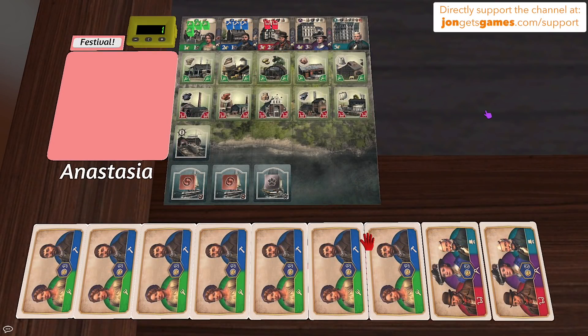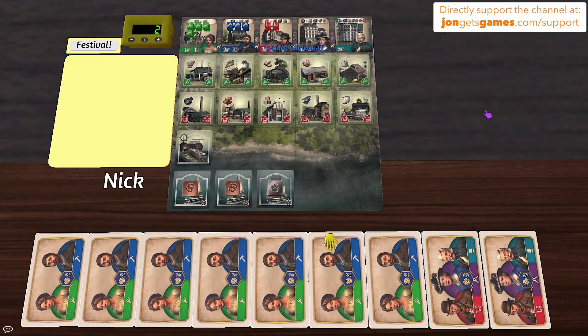Anastasia says she also has an interesting hand and isn't sure how she feels about it yet. She says she doesn't like to get too judgmental about her hands in Anno — she just likes to embrace the cards and run with it.